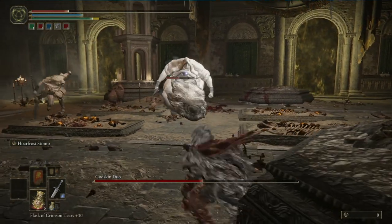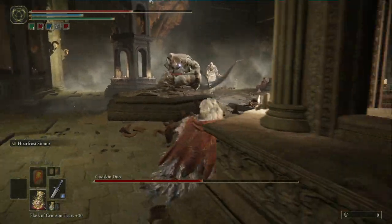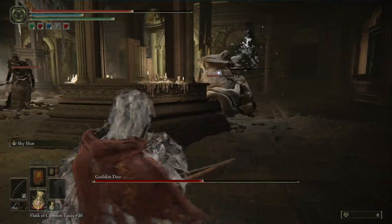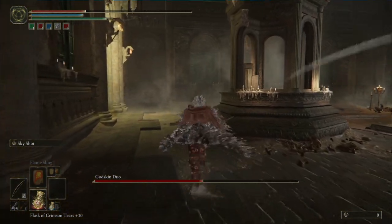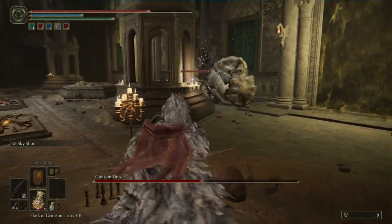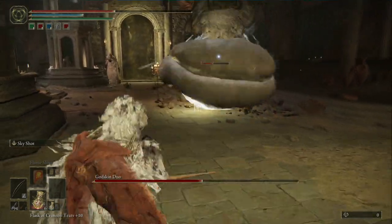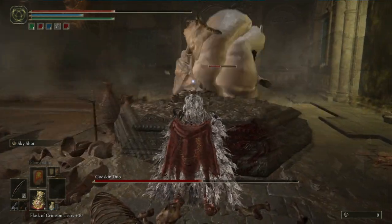Now there are two of them, so it's even more difficult. I'm going to try to take my bow out and put them to sleep — run away. He got me, so run away and take a potion. Now hit him with the arrow if you can; they throw so many of those black death projectiles.